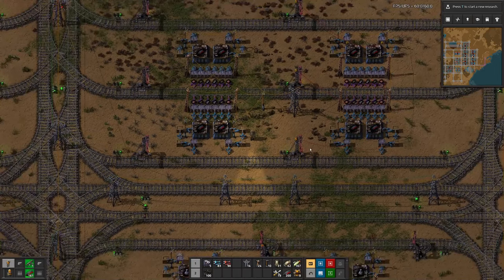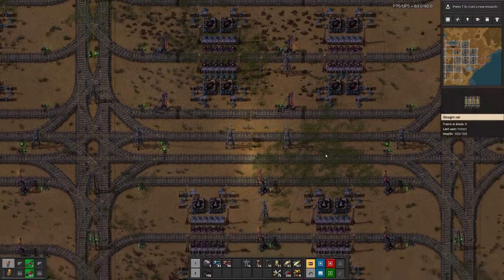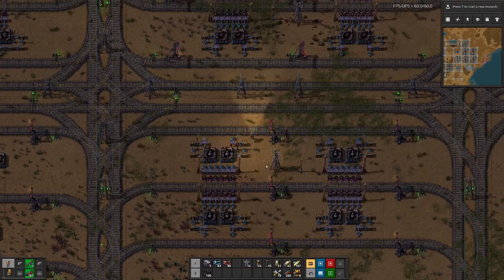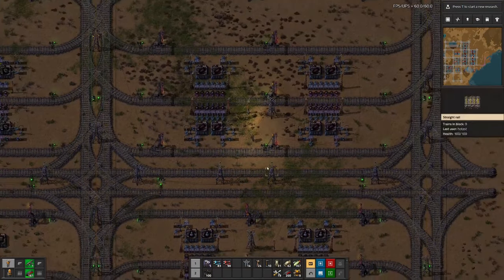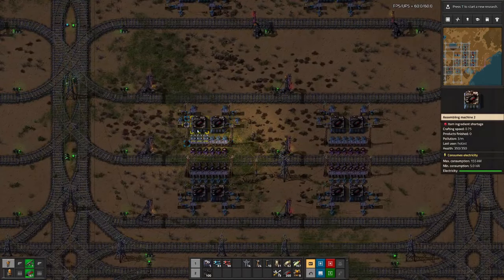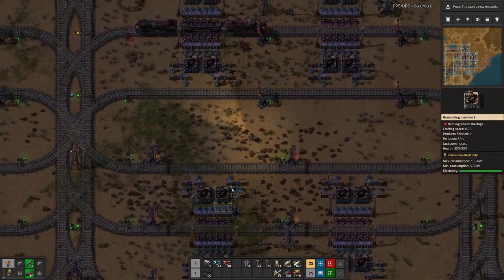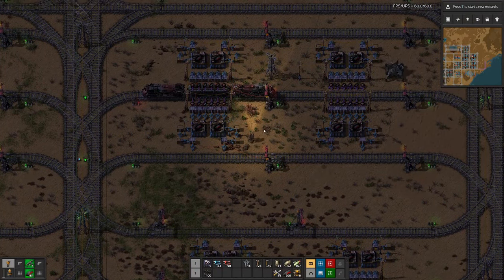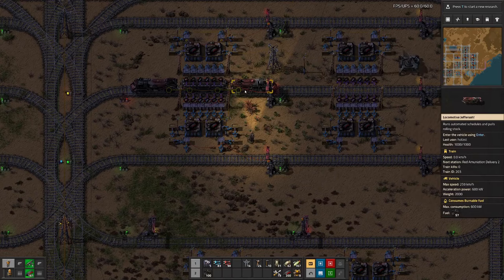Hello everybody, my name is Hatsusi and welcome back to Beltless Factory. Last time we finished off the remaining parts for military science — not that we produced any — because we were working on the red ammunition.